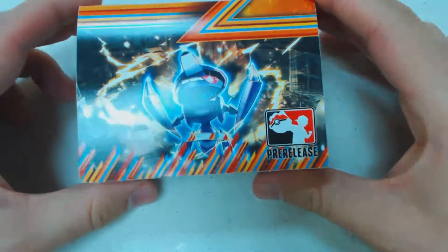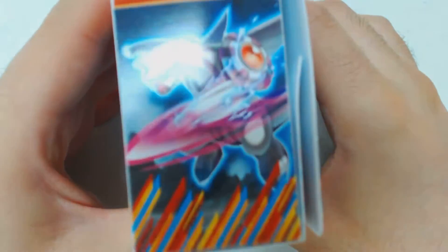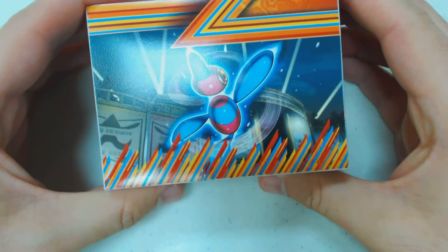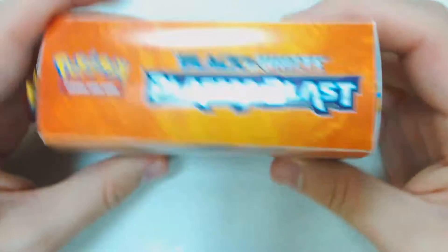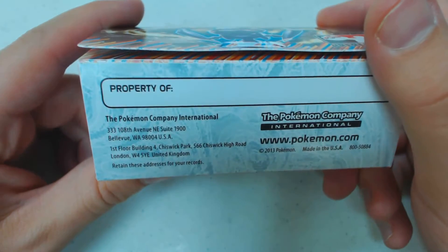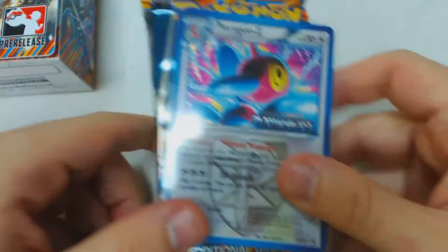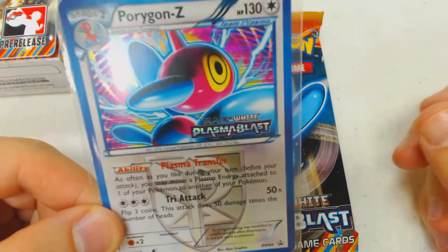Here at the Plasma Blast pre-release, the first thing you're going to see is the deck box, which on all the sides has the different images that are on the four booster packs. You also have the set name on the top, and a place to put your name on the bottom. Inside of the deck box, generally, if you have a good organizer, you'll see your promo card, which in this case is our Porygon Z.